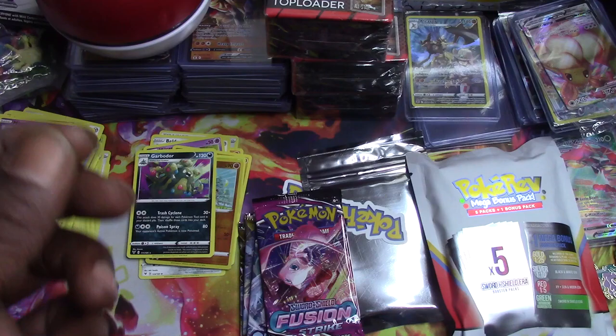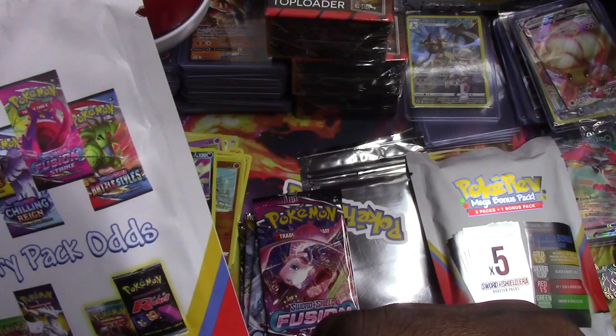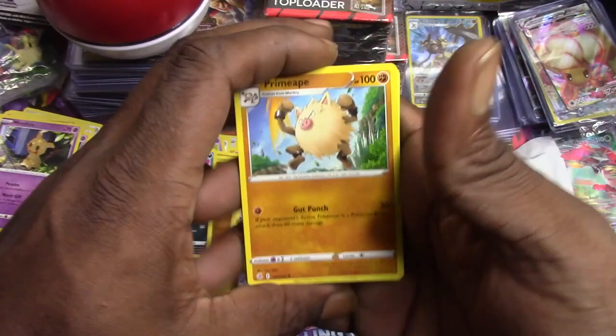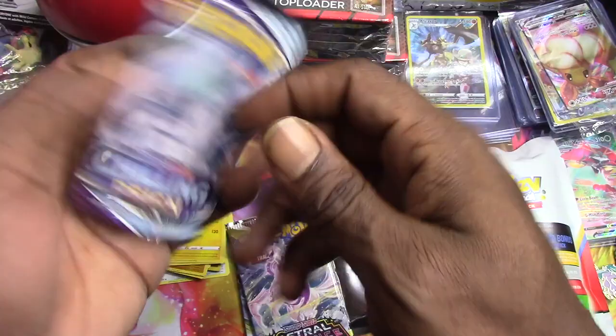We have a bunch of stuff I don't even know about but I'm happy we got something other than the green. Let's get ready - fusion strikes and it's probably going to be possibly a pack I've never opened before so I'm excited about that. But let's get these other packs knocked out the way - Primeape, Shauna, Slugma, Skitty, Furfrou, Choodle, we got the Huntail reverse holo and Electrode non-holo rare.